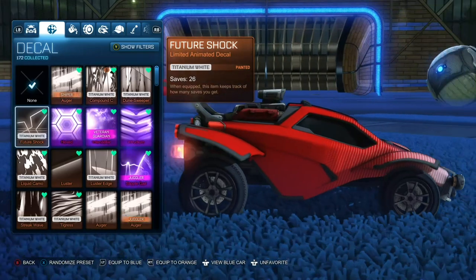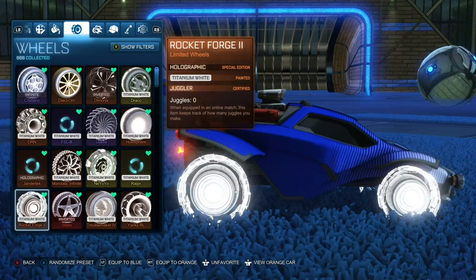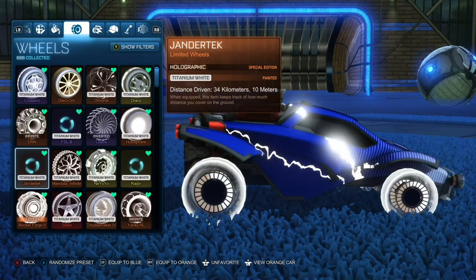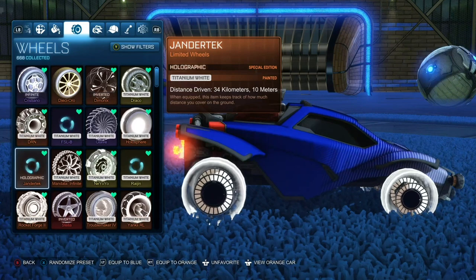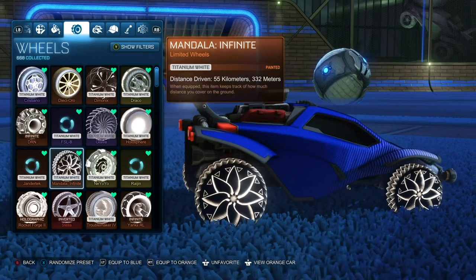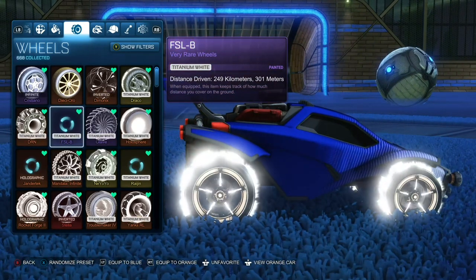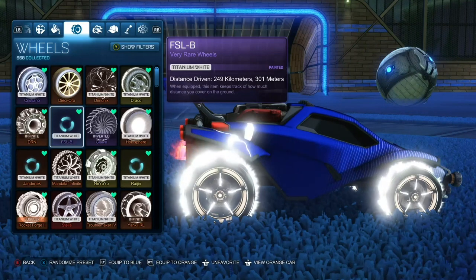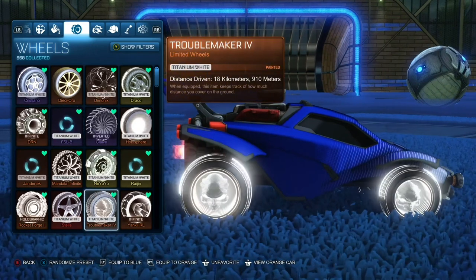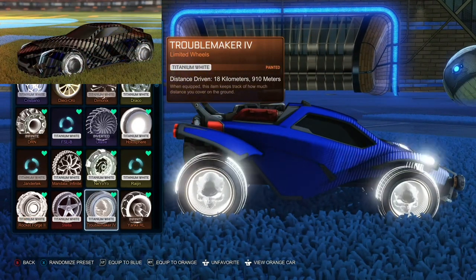Moving on to wheels — these can be a bit pricier. These are prices for the Titanium White painted versions. The Rocket Forge 2 Holographic editions are anywhere from 350 to 500 credits. The Simplistic Holographic range from 150 to 350 credits. Infinite Edition Mandalas are pretty new and are being traded for between 150 and 400 credits. FSLBs are one of the few items on this list that isn't a Rocket Pass item, and you can get the Titanium White version for around 350 to 450 credits. Troublemaker 4s are 200 to 450 credits, and Capacitor 4s are 250 credits or less.